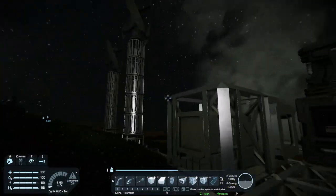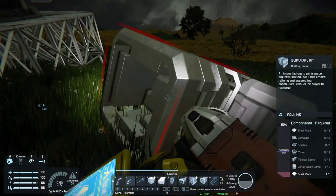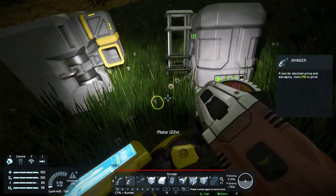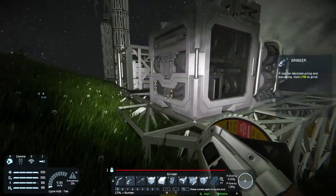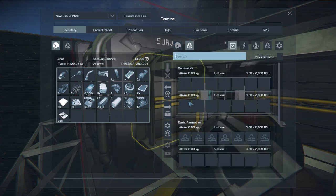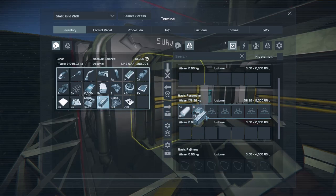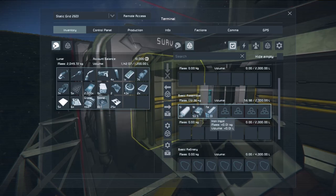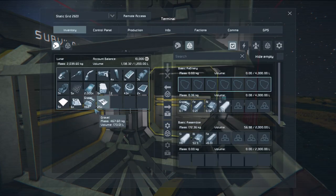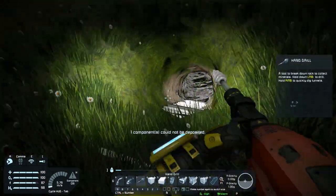We now have power generation and we've got a base. Get rid of the old pod shell - all this stuff is going to fall out so grab it. Put the components and ingots into the assembler, and put the ores - we've only really got stone at the moment - into the refinery. The basic refinery will give us a much higher yield than the survival kit.